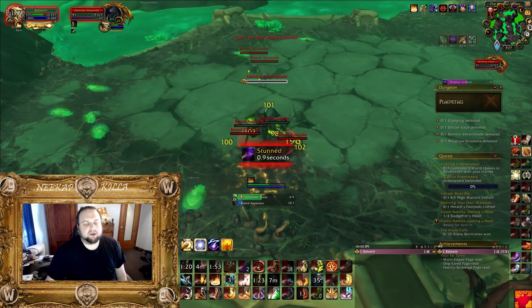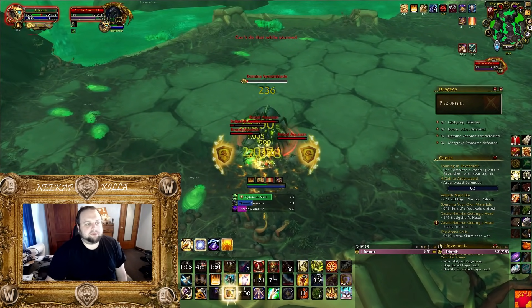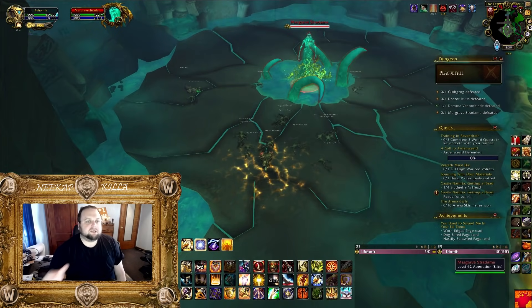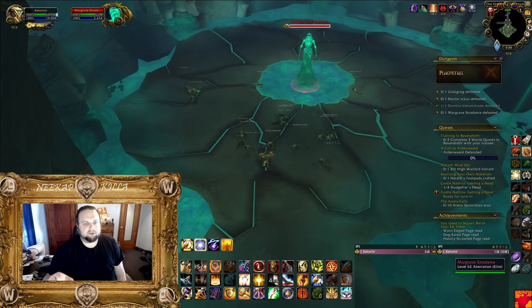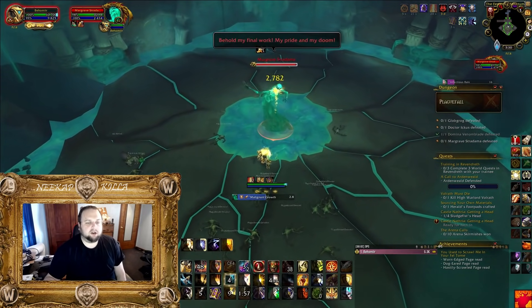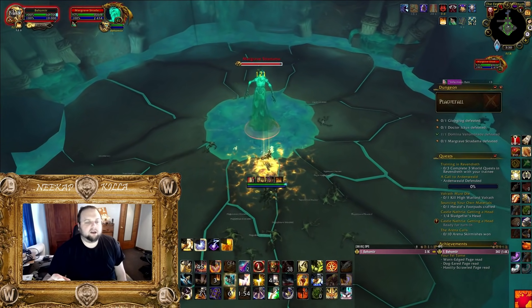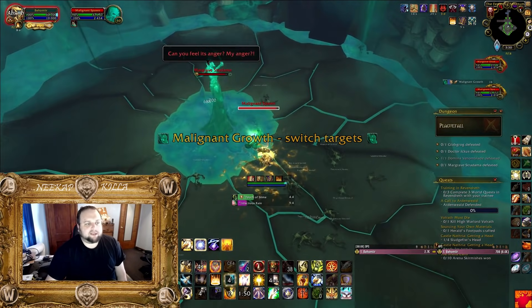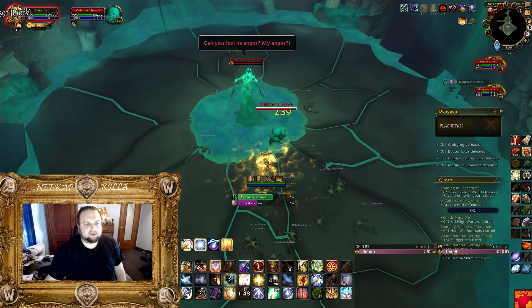So I went Prot, and then I just did Margrave as Prot as well. Multiple DPS classes have said they did Margrave because it is just burst windows — you're getting her under 66, then 33, and then finishing her off. The first two phases on Heroic are actually harder than the last phase because you don't have to deal with the adds anymore during that final phase. For Domina, just take it slow and kill the adds.